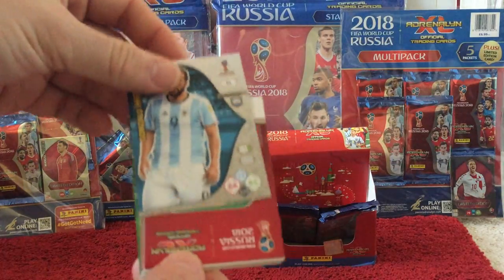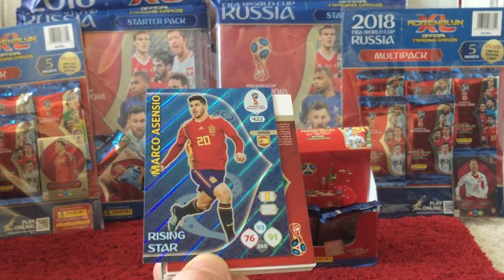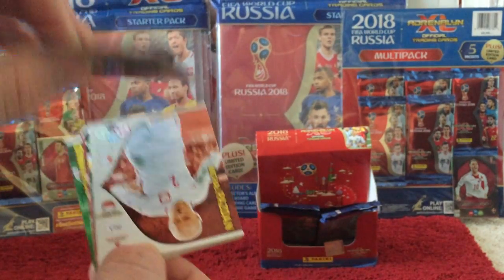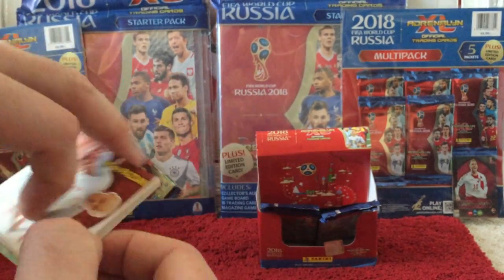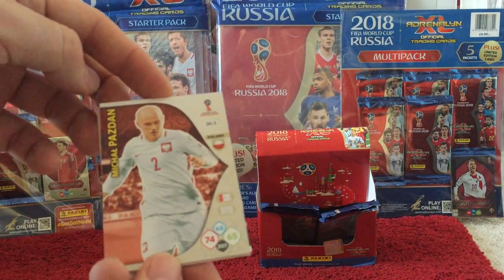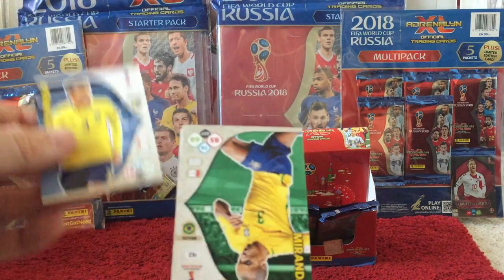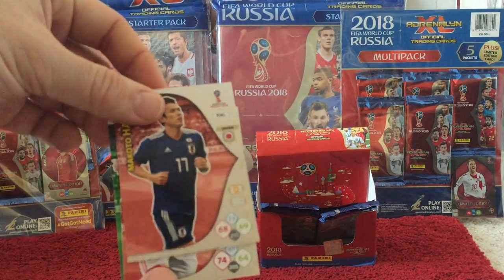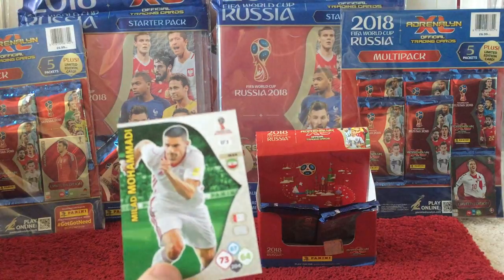We have Higuain, and then the insert card is Marco Asensio — a card we've already seen before for the Rising Star. And then an Azmoun Fans Favourite. We have Pazdan, Lindelof, Miranda, Hasebeet, Fethi, and Mohamedy.